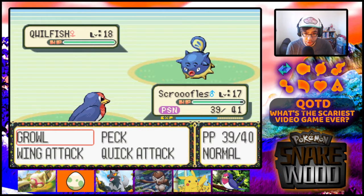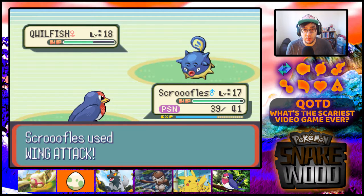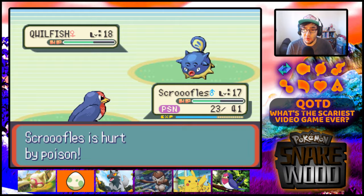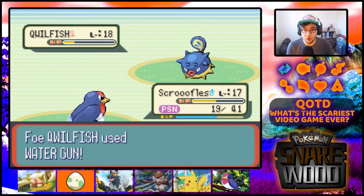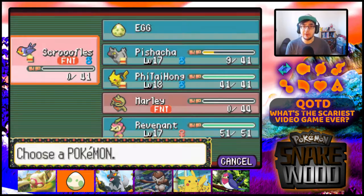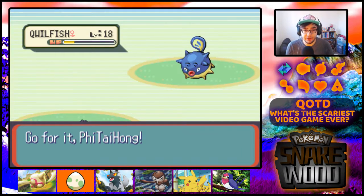Let's see what Wing Attack does - if that's crap we'll swap out. That's not too bad, let's stick with it. That's a powerful Water Gun though, Jesus. Poison's probably going to kill us. Oh well, good effort. But at least we've got Fi Tai Hong who can finish this off.